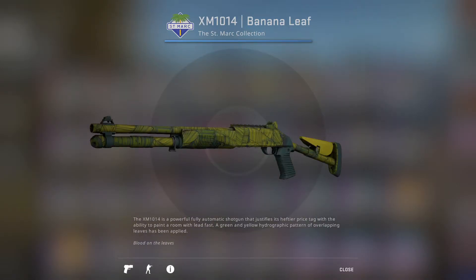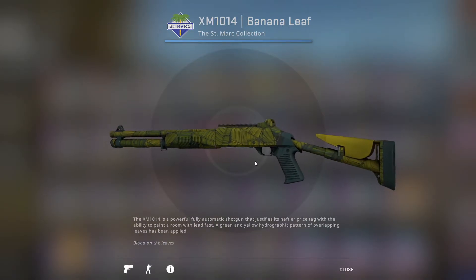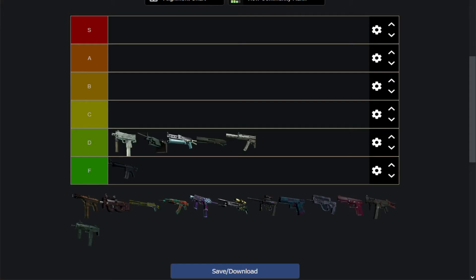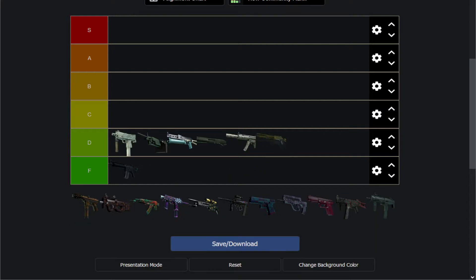Then we have the XM-1014 Banana Leaf. It has leaves — don't know where the banana comes in, though. I guess it's a bit more yellow than the standard green leaf, but just a bunch of leaves from a jungle. It's definitely a little bit better than stock and the sawed-off, but that's about it.